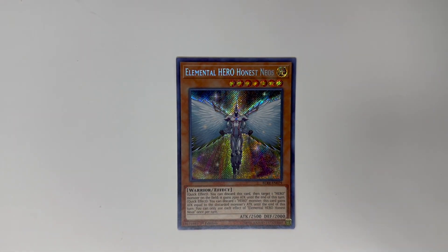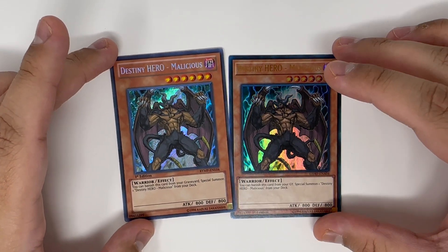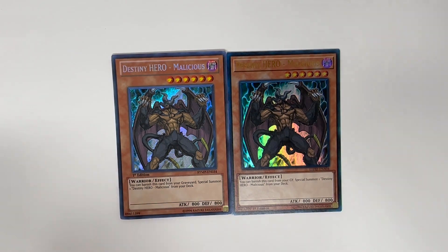One Elemental HERO Honest Neos — basically when your opponent declares an attack on one of your heroes, you're going to beef it up with Honest Neos. Typically it's going to be used to protect Dark Law. You only run one because you don't want to see this card in your hand; this is a card you would search, and if you run multiple copies they're kind of useless.